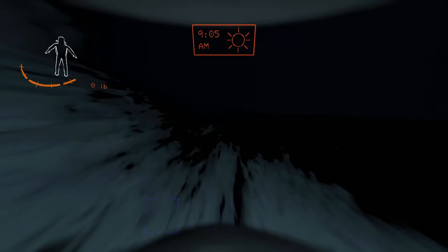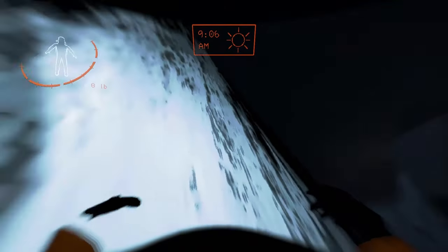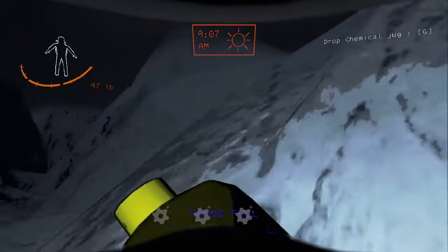We bait the giant close to that hill, drop down, lose its aggro. And then once its aggro is lost, we get our items and take the path back to ship by going right.